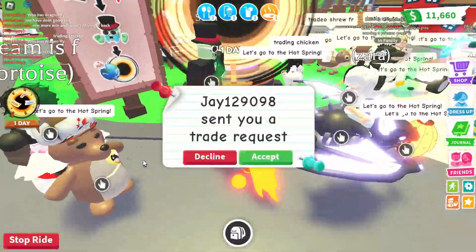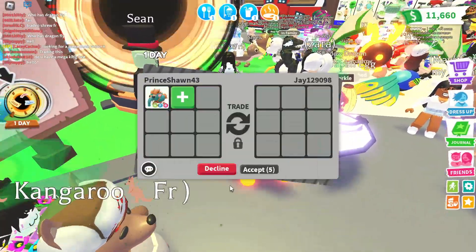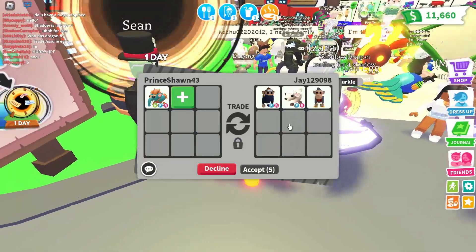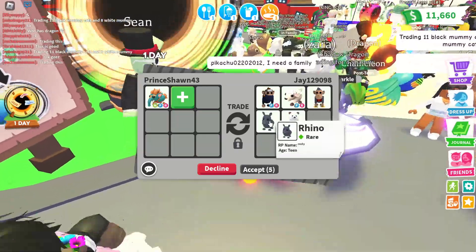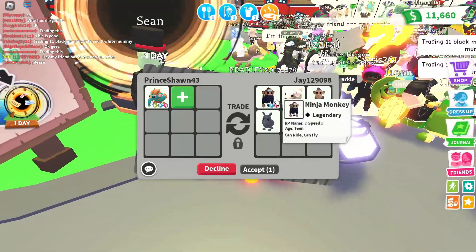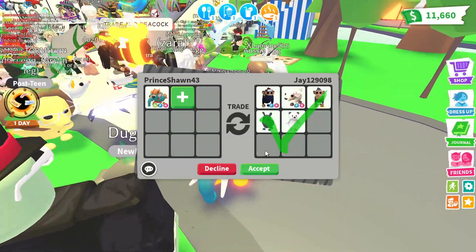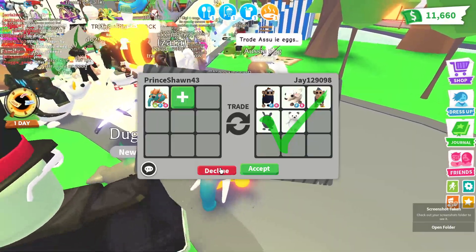We got another offer. They offered a ninja monkey, a lamb, fly ride, a toy monkey, a rhino, and a polar bear. These are really good offers. I really like that offer, but we're going to keep moving on and see what else we can get.